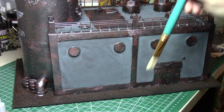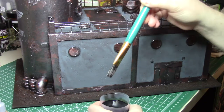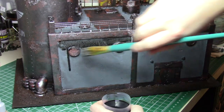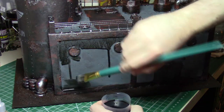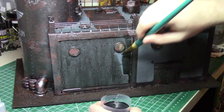Here we are slapping a coat of black wash all over everything. This is a homemade DIY black wash using Liquitex Black Ink, a bunch of distilled water, and some Flow Improver — also known as Black Magic Sauce. That just goes over everything; the whole build gets covered with this, and you can really see how it starts to bring everything together.